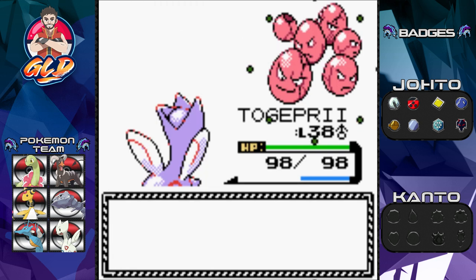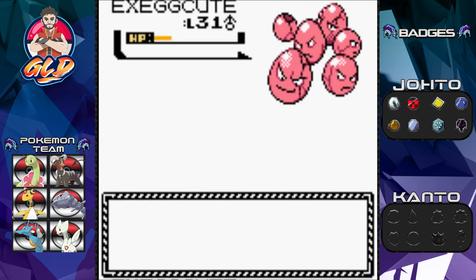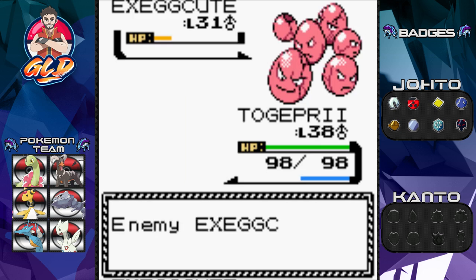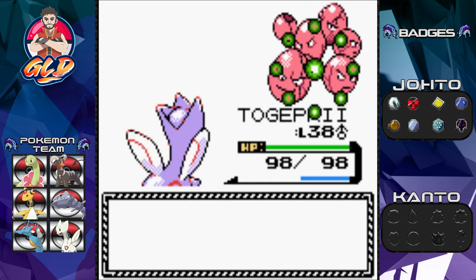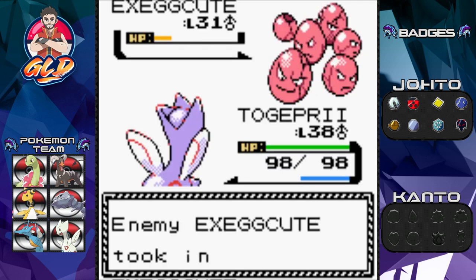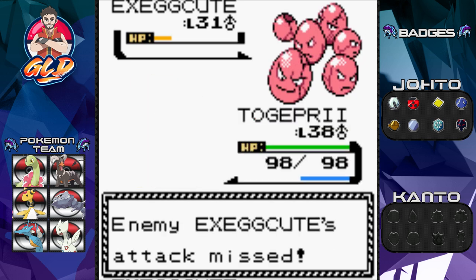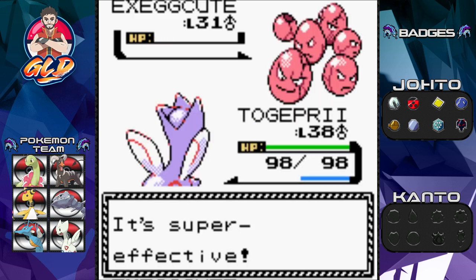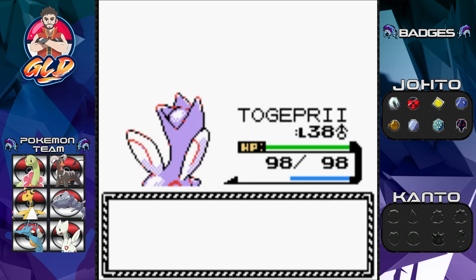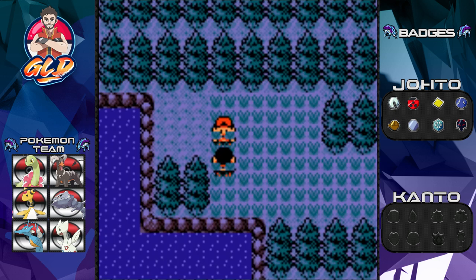Exeggutor survived and it's about to use Solar Beam. Let's fly up into the sky — Solar Beam misses! Here comes another Solar Beam — I'll fly again. Look at that: two Solar Beams that could have destroyed my Togepi, but didn't. Exeggutor has been defeated. Togepi gets more points. I'm pretty certain that by the end of this episode, this Pokemon will be at level 40.